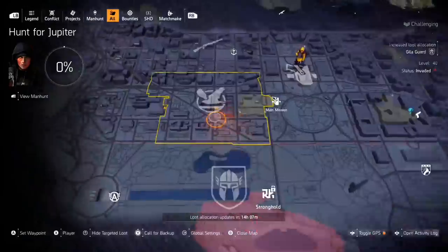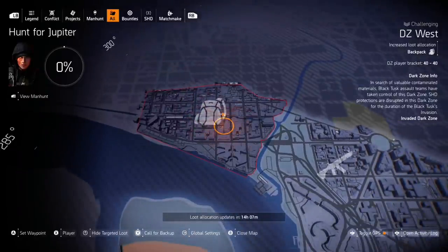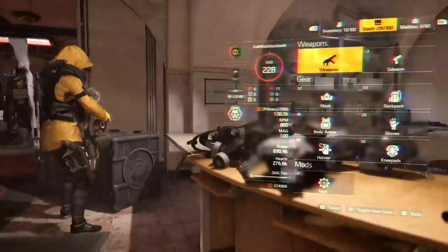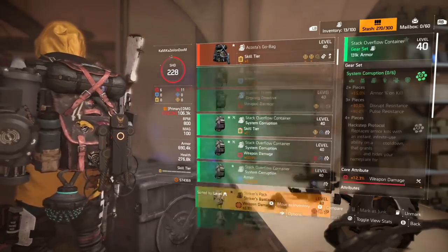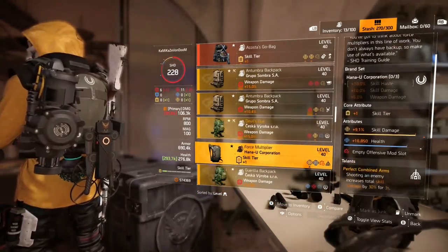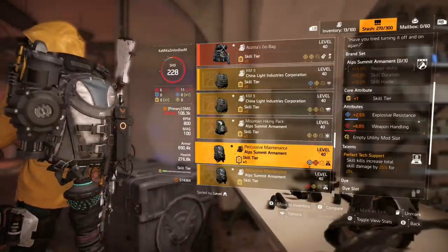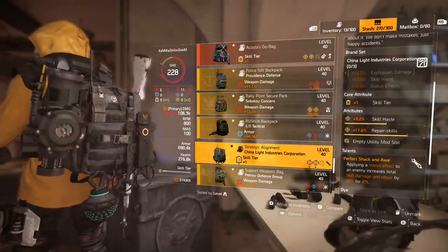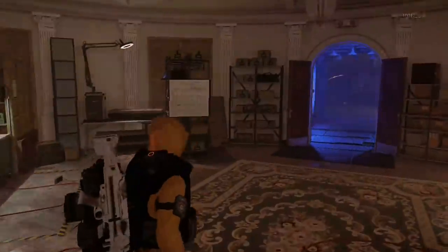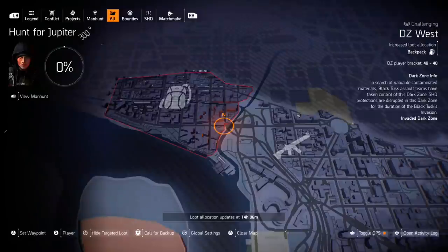The other Dark Zone I would highly recommend is D.C. West. D.C. West is backpacks, so that's another great one. You could go for that Acosta Go Bag — the exotic backpack — pretty easy to get in the Dark Zone. There are also some named backpacks I would recommend: the Force Multiplier with Perfect Combined Arms, the Devil's Due with Perfect Clutch, Percussive Maintenance with Perfect Tech Support, and Perfect Shock and Awe is the new Strategic Alignment. The Dark Zone is a hot ticket item today, as backpacks and gear sets are not the easiest to come by.